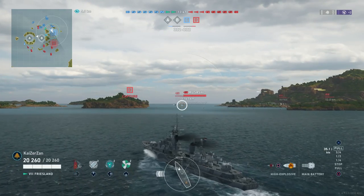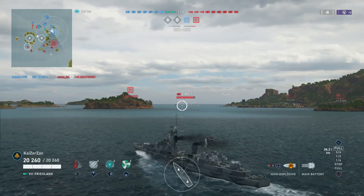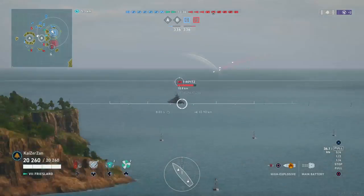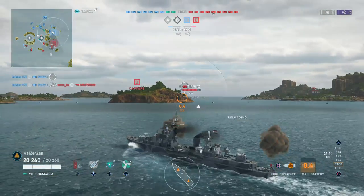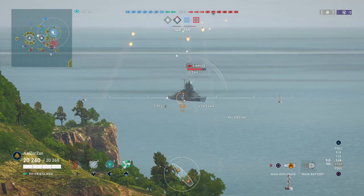The carrier flew slightly close to us to bomb the battleships at the back of the map, and we already shot down two of his planes — very nice. We do have to worry about the Kronstadt though; he's got 11.7 kilometer radar, so we have to be careful not to overextend ourselves.